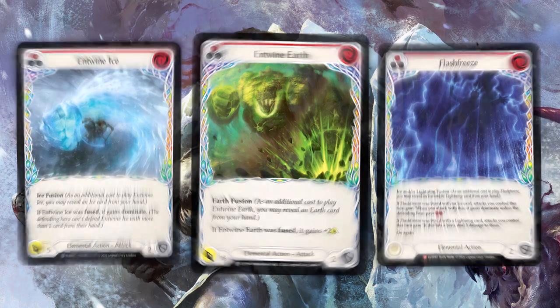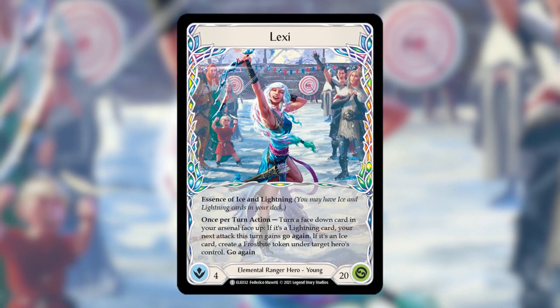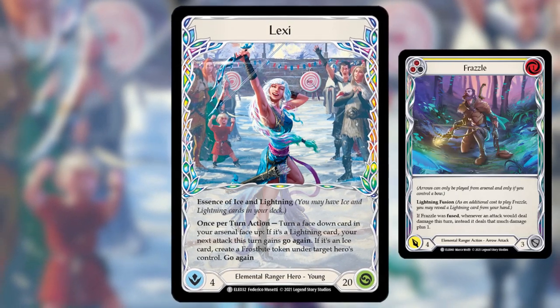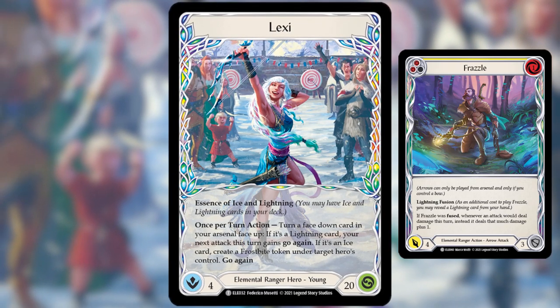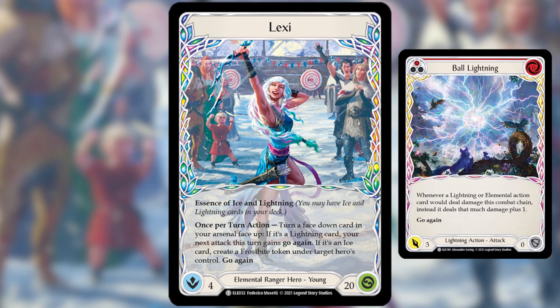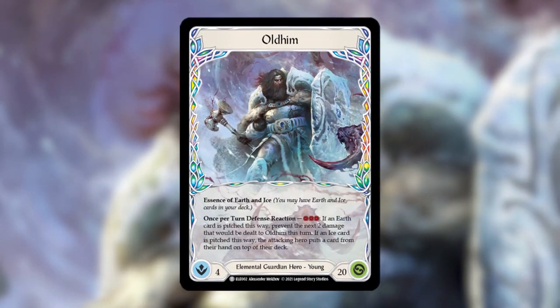First is Lexi, the lightning and ice ranger. She's a combo attacker that threatens constant leak damage coming over the top. She threatens on-hit effects that allow you to deal more damage after the fact — any damage that gets through triggers the on-hit effect, thus triggering the possibility of more damage. She generally focuses on running yellows and cheap-cost attacks.